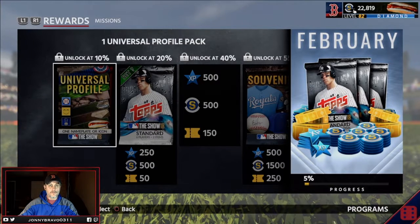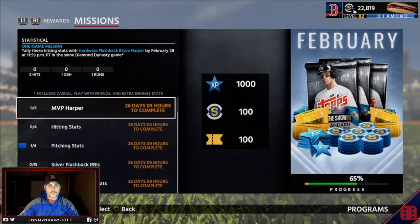For February, you've got your Harper mission. If you pre-ordered MLB The Show 19, you can claim the Bryce Harper card, which is just phenomenal. If you plan on getting the game and want a card to add to your lineup for the next couple of months, Harper is definitely worth it. If you do get him, collect Harper, get two hits, an extra-base hit, and a run in the same game, and you'll be 65% complete with the February mission.